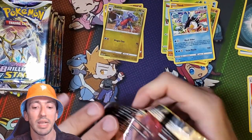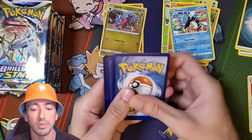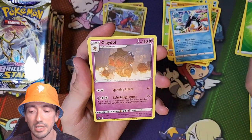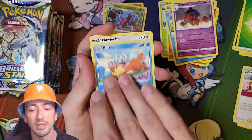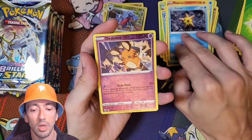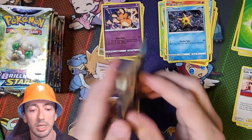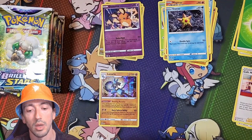Third pack, can we have a Black Code please? Yes we can. We've got a Grass Energy, Claydol, Freshwater Set, Cafe Master, Bonsly, Hawlucha, Magmar, Staryu, a Reverse Holo Dedenne and... Holo Lucario. Well that could have been better for our first Black Code, couldn't it? Oh well.